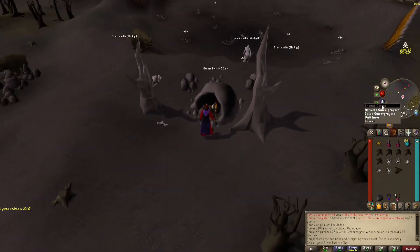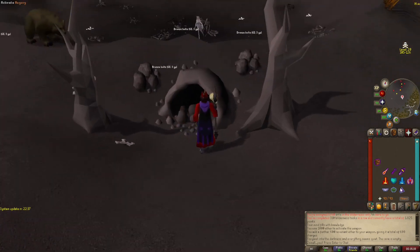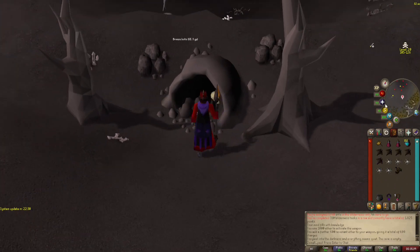Oh my god, immediately rewarded. So for RDO you want to make sure you're praying Protect from Range, Protect Item, and then Mystic Might. You can do Augury too if you want to be better, but you will just burn through prayer pots like crazy.